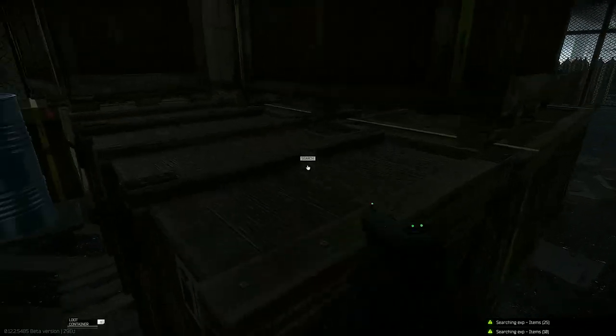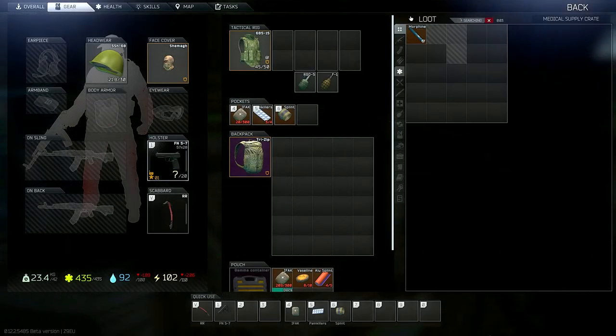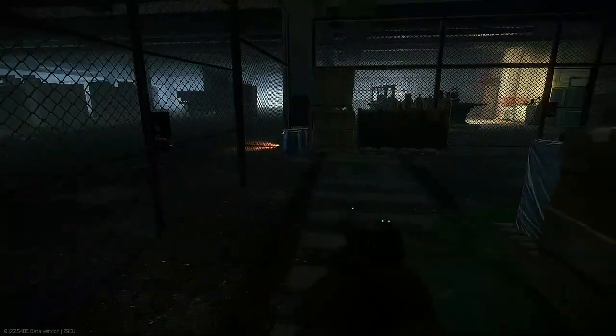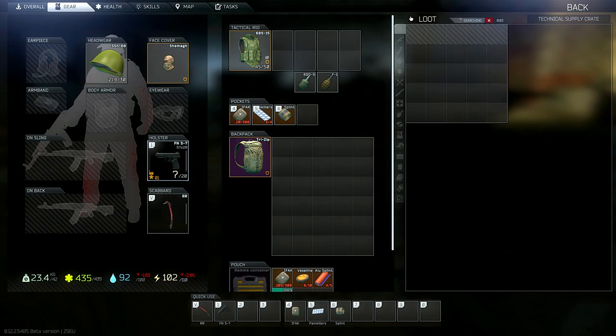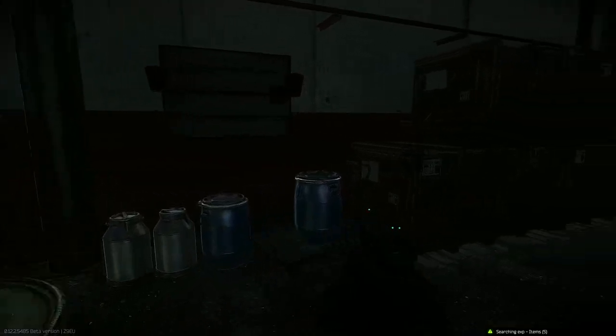The medical supply crate — although it is a very small chance — you could get a Ledx in there. But typically you'll just get some other nice medical supplies that you'll need while you quest, or you can sell them. The technical supply crate, just like it sounds, you'll find a lot of tech gear in it. There is a chance for things like graphics cards and other really nice tech gear that you could sell, maybe use for a quest, or of course the hideout.